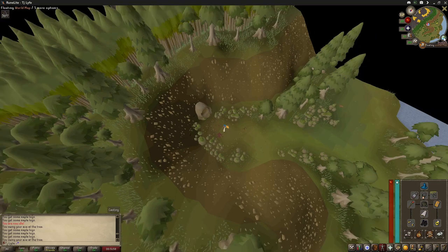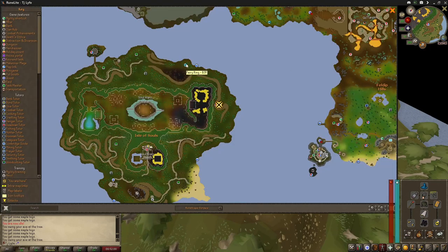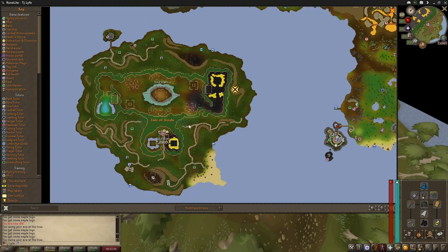How to get where I currently am? Either take a Fairy Ring from BJP and walk down, or take the Edgeville Soul Wars Teleport and run up here.